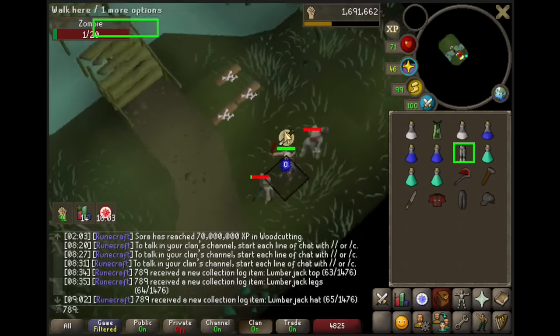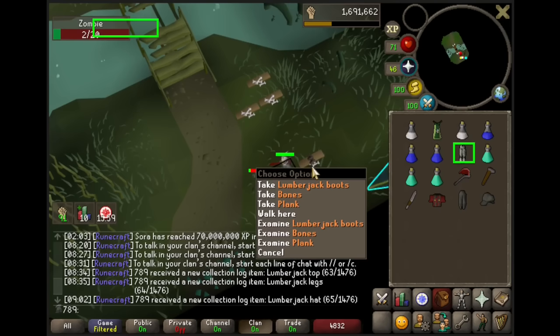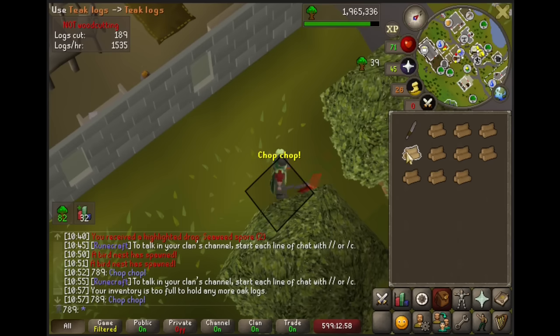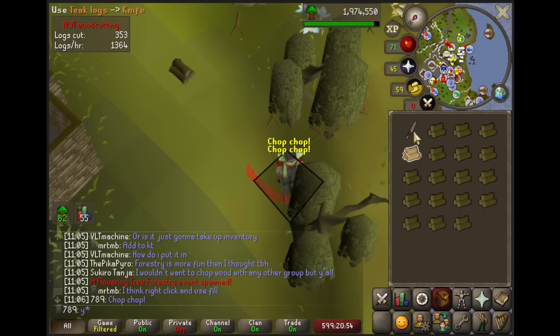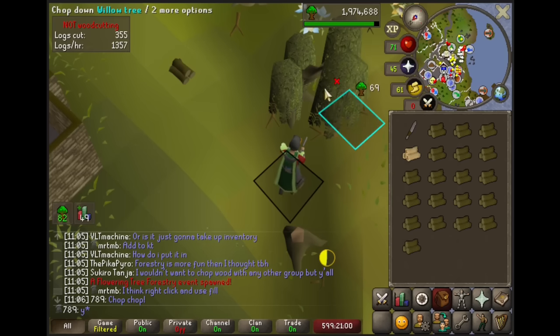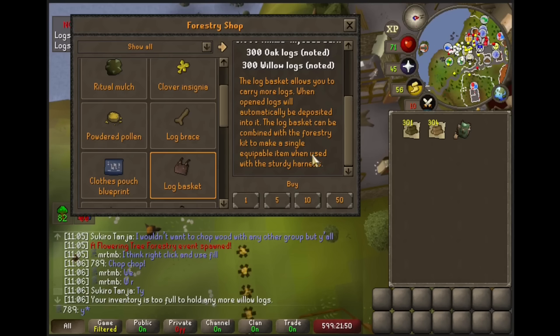Before our next session, we want to be prepared. So I made my way to Temple Trekking to quickly grab the Lumberjack outfit, which took about 45 minutes. Next, we need 300 oak and 300 willow logs to use a log basket. This basket is a new item from Forestry — it will hold up to 28 logs. This will be very good since we're an Iron Man and we have to get our own planks. We can bring it on future teak trips to bank an extra 28 logs, zero time loss.